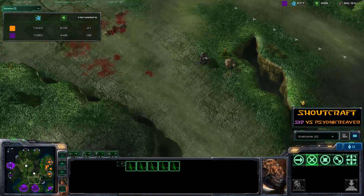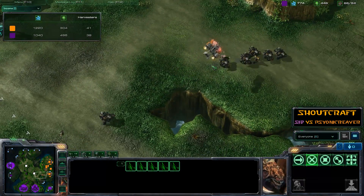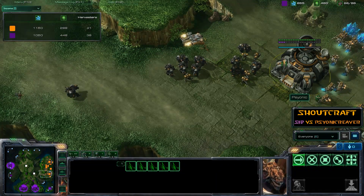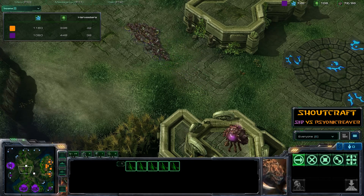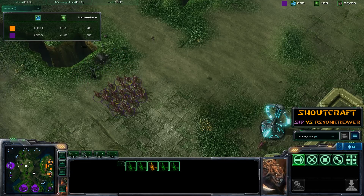That's the problem with Infestors — they are not quick. If you catch them on the hop you can nail them down in short order. If they have no energy, they can't use Fungal Growth, which is absolutely perfect for eliminating anything chasing you. Without energy, they can't use it and will just be taken down by anything fast.